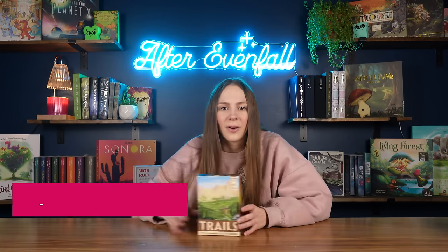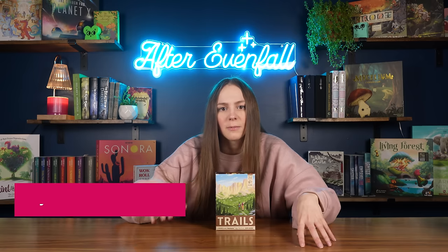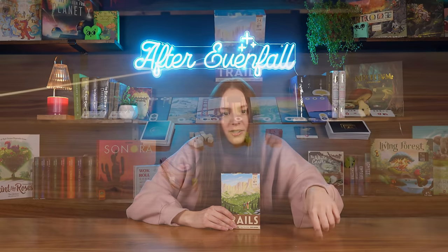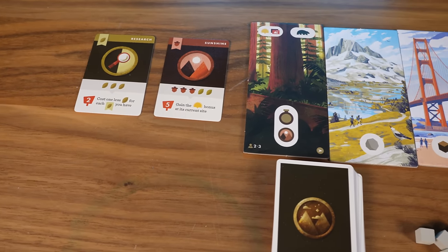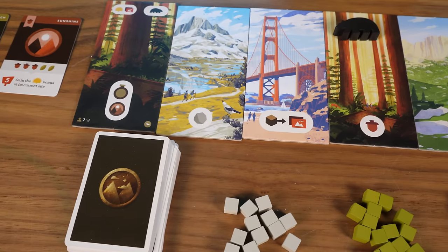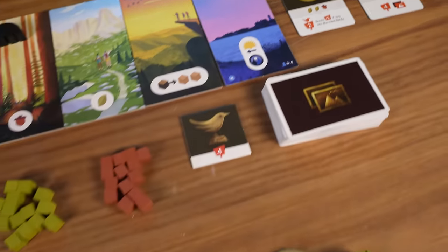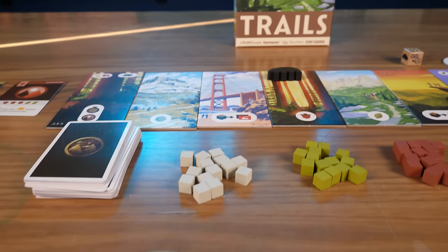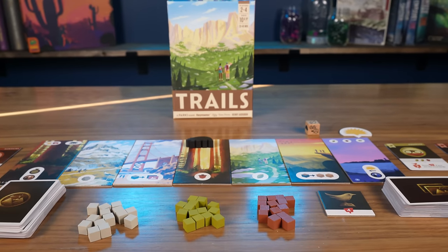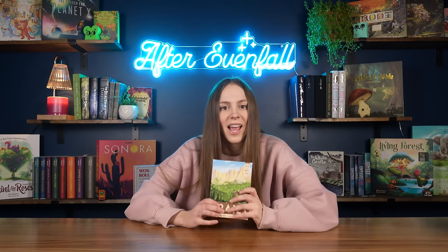My next game is Trails by Henry Audubon, published by Keymaster Games. This is a Parks-adjacent game with similar mechanisms but simpler gameplay. You still have a little hiker moving along the trail to gain certain resources as they land on spaces. Along the way you're trying to take pictures or see wildlife, and those elements help you gain points. You can also get acorns, stones, or leaves — it's a really cute game. The art is phenomenal, almost identical to the Parks art. It's very fluid, simple, and so much easier to teach new people than Parks. It's small, portable, great at two players, and my mom loves it too. And that is Trails.